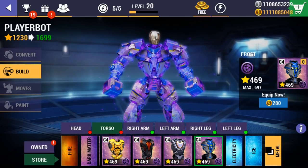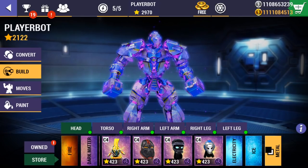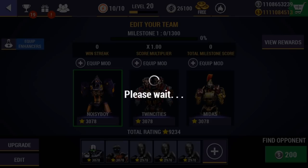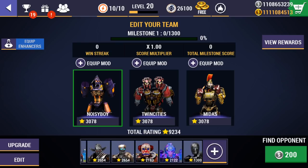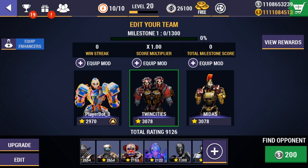Look at that. Good choice. And left head. I think next upgrade — max upgrade. This is a custom robot. You don't buy it in the store, just create it. Or buy normal — not this. And the surprise.